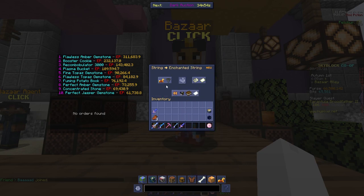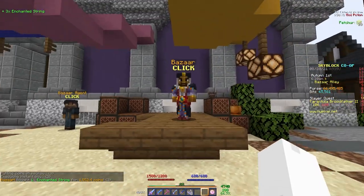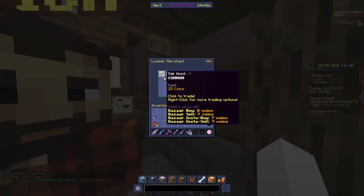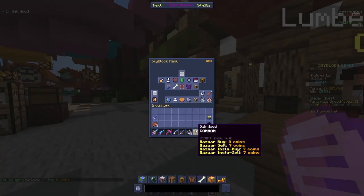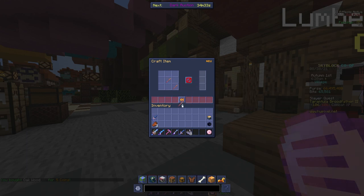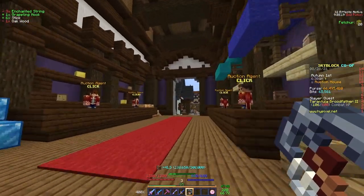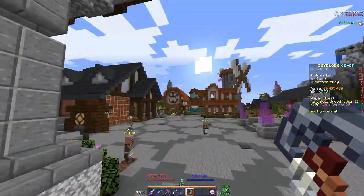Let's say I want to buy three enchanted string, which is what I need. That cost me 4,500 coins. And then I also just need two sticks, which is basically a negligible cost — they're sticks, they don't cost very many coins. So let's make our sticks and we can make a grappling hook. And you'll see, once we do that, we've basically just doubled our coins. It's really easy to make a lot of money doing this — it's not that hard and it's just super simple.